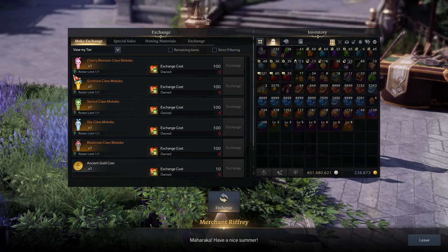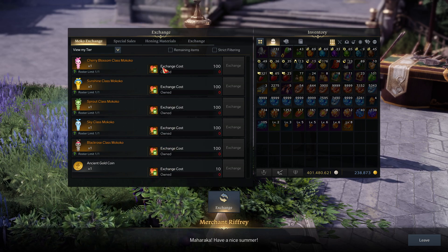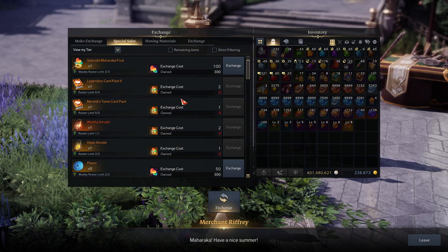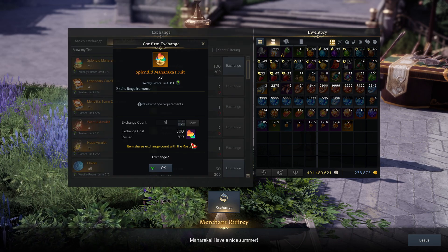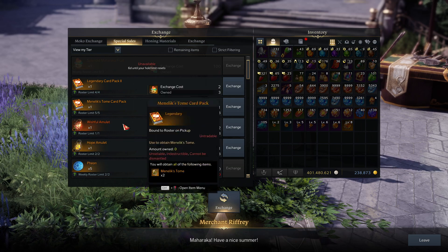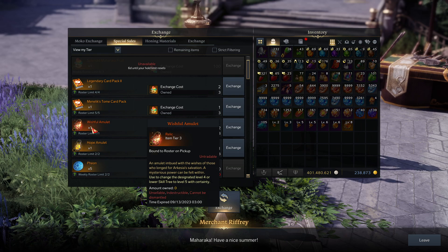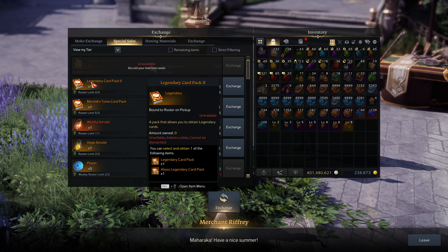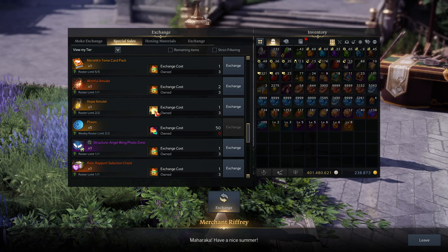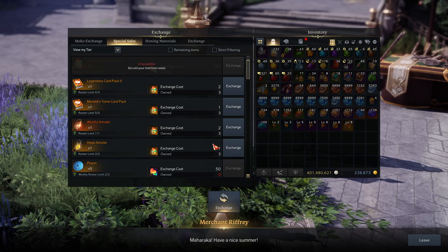Now let's look at the shop. These Cherry Blossom Class Moko's, Sunshine Class Moko's, etc. are just toys that transform you into these Moko's — they're only bought with the tokens you get from the Maharaka Festival Island. Then in the normal event shop, I'm going to spend my tokens on the Splendid Maharaka Fruit, which is the alternative currency you spend on the one-time stuff. This time around it's quite good: there's a level 5 tripod amulet, four different Legendary Card Packs, a Structure Angel Wing Photo Zone for your Stronghold, Relic Rapport, a cute Midsummer Unicorn, and Feons for regular tokens.